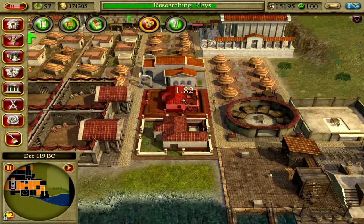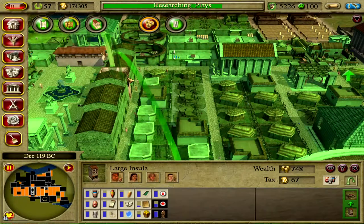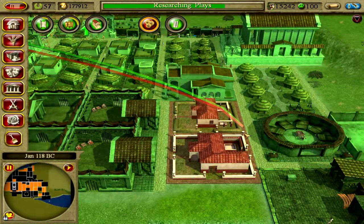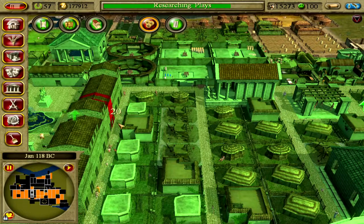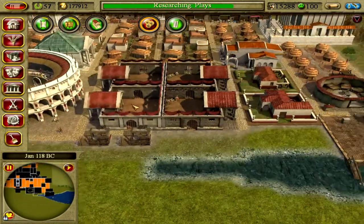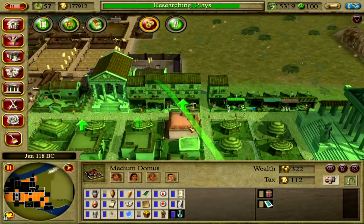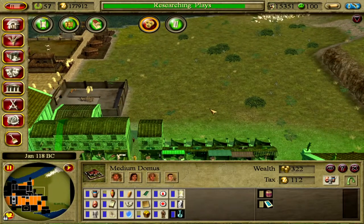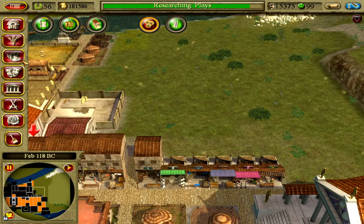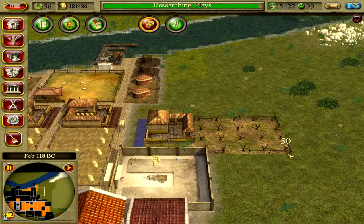Oh, this is unoccupied — he died or something. They're in the medium domus and they're lacking the fruit vendor right here. So I'll build the fruit vendor and also a fruit farm.